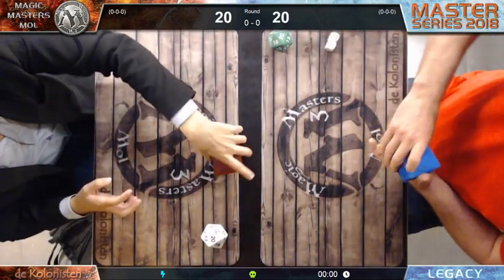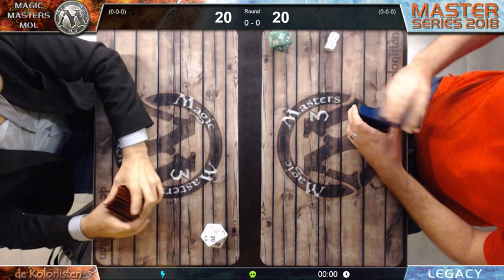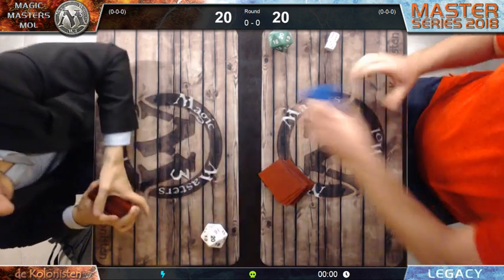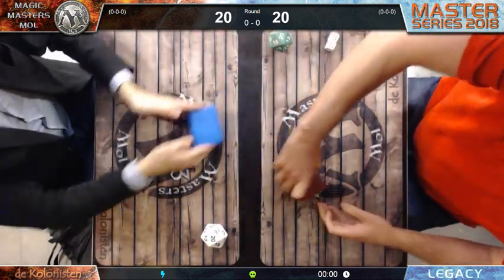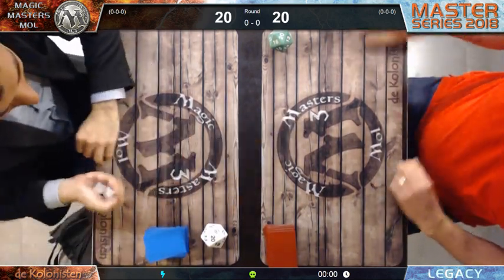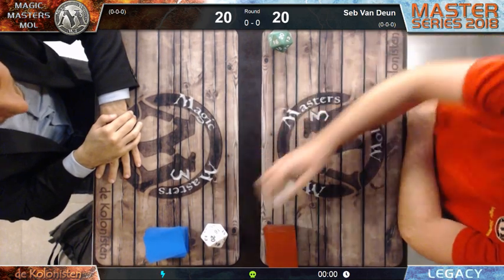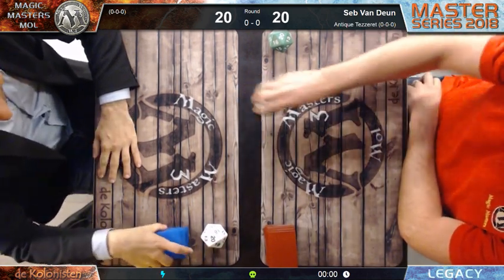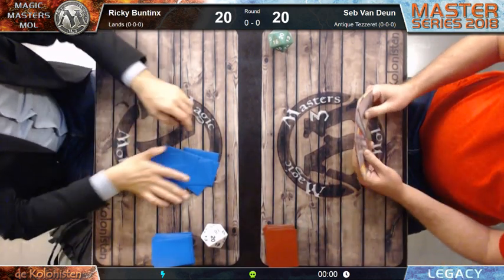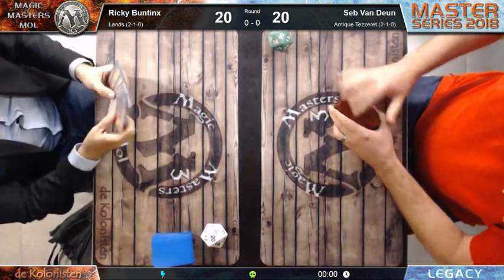Ricky Buntings is playing against one of our local players, actually the owner of our store - the Colonist in Turnhout. On the right-hand side you see Sepp Van Duyn. He's throwing a 7 for the die roll, and Ricky also rolls a 7, so they have to roll again. A 3 from Ricky and a 5 for Sepp, so Sepp is on the play. He's playing Antique Tezzeret and Ricky, as we saw, is on Lands.